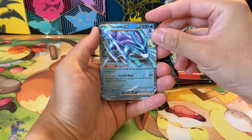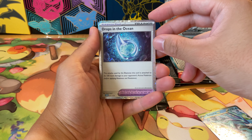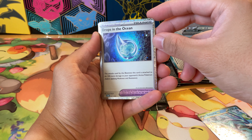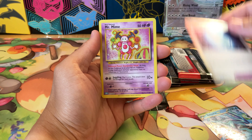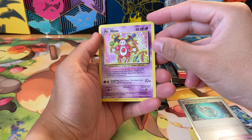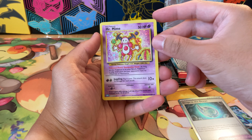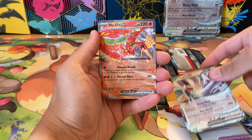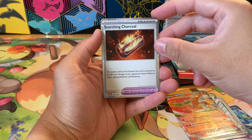Let's check out some of these awesome promo cards. We have the Suicune EX — drops in the ocean. The Classic Collection is the only place you can get these super sparkly, over-the-top cards. Mr. Mime here — it's a very interesting holographic pattern, I kind of like it, especially on Mr. Mime. I think this is a really cool card, going to the side. We've got the Lugia, the Ho-Oh, and Scorching Charcoal.